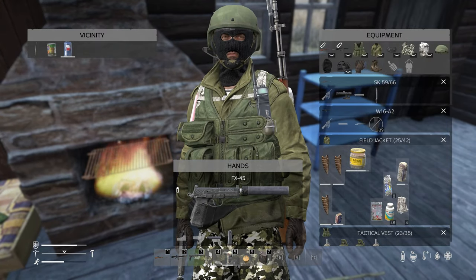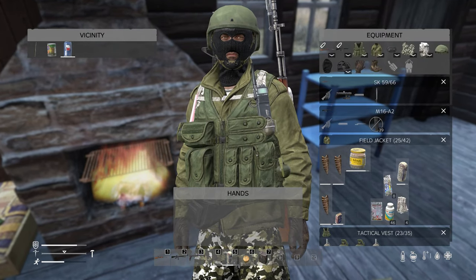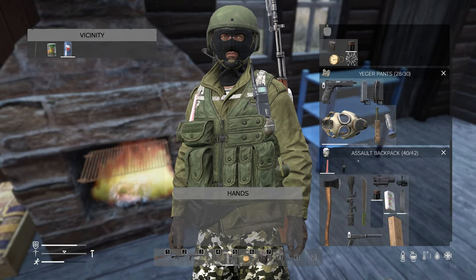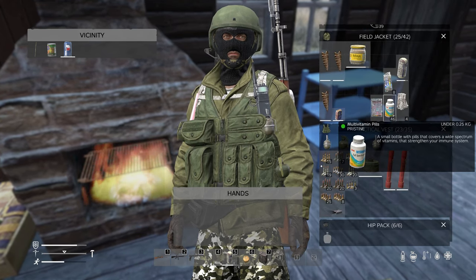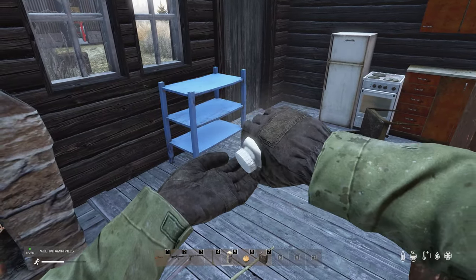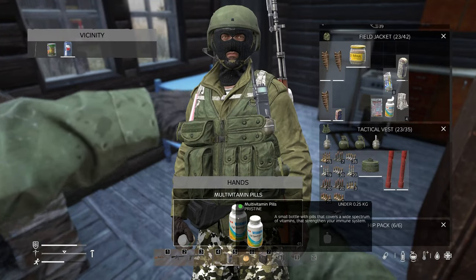Good tip from you, Bill. Of course we have our melee weapon in slot four, and we've got a range finder. Food, we're doing okay. Let's go ahead and take a multivitamin. Already got the heat buff. Doesn't hurt to have vitamins.